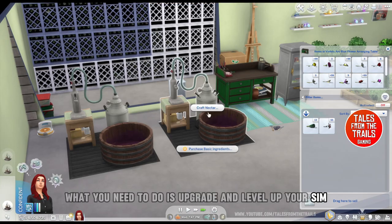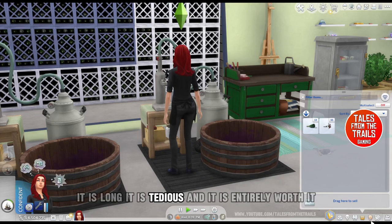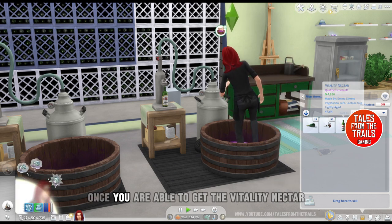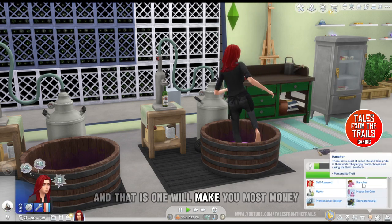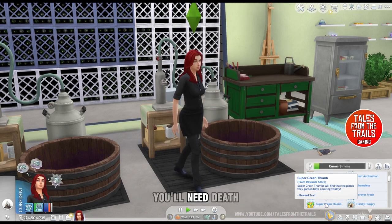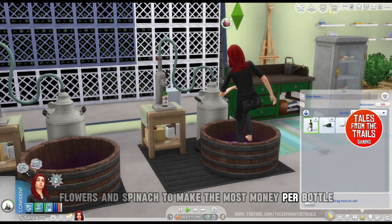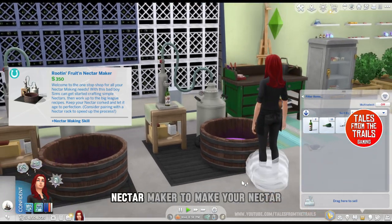What you need to do is upgrade and level up your sim in the nectar making process. It is long, it is tedious, and it is entirely worth it. Once you are able to get the Vitality Nectar, that is the one that will make you the most money. You'll need to be doing gardening as well — you need death flowers and spinach to make the most money per bottle.